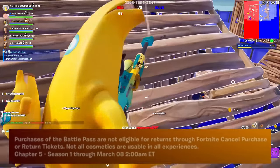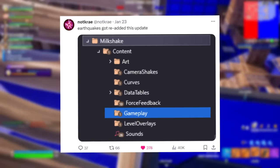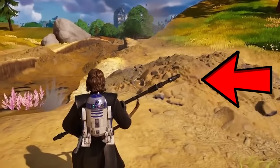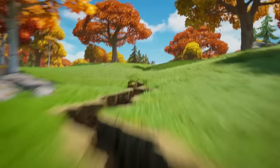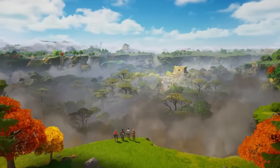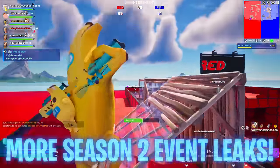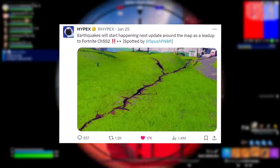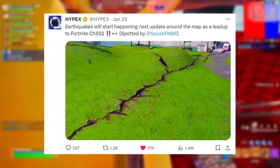In terms of what's happening before Season 2 releases — according to the Battle Pass, this season ends March 8th — data miners found that earthquakes are returning as an event flag, kind of like what we saw at the end of Chapter 4 Season 2, where more started happening, cracks appeared around the outskirts of Megacity, and then in the Wilds trailer we saw the jungle biome completely revealed. As of even yesterday, there's even more intel on this. Hypex stated: 'Earthquakes will start happening next update around the map as a lead-up to Chapter 5 Season 2,' spotted by SpushFMBR.